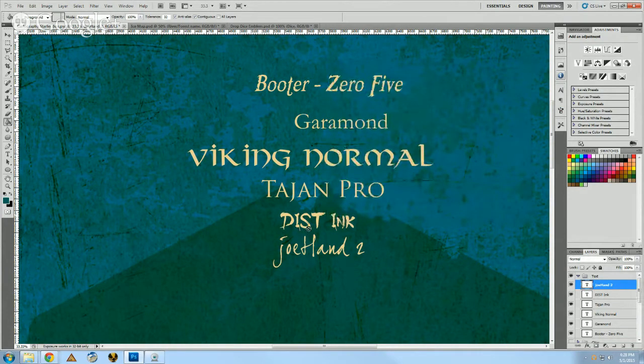The next font is Dist Ink. I do a lot of Oriental themed games and I picked up Dist Ink a long time ago — it looks like it was done with an ink brush, which is nice. The other one I like is Johan 2, which is good if you want to make your map look like it's a drawing, which you can actually do with filters.